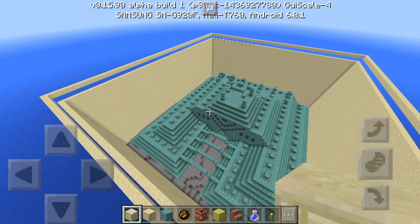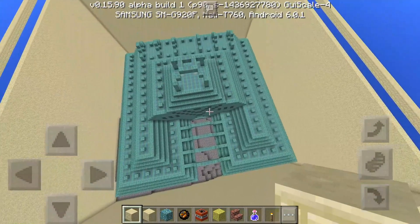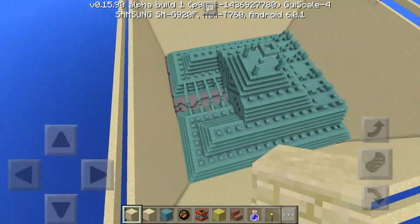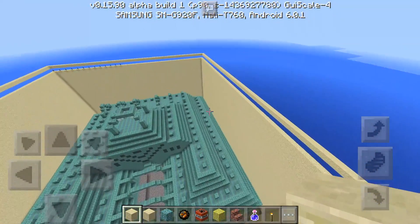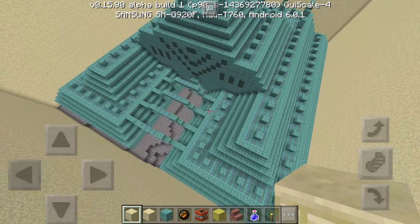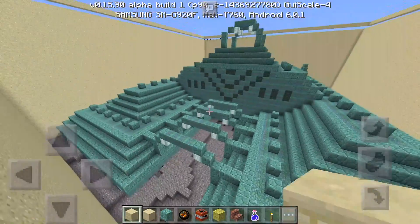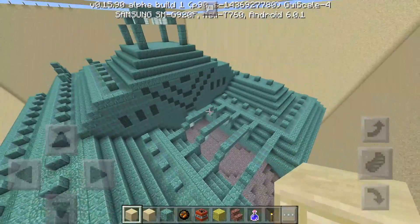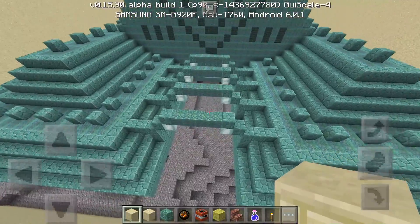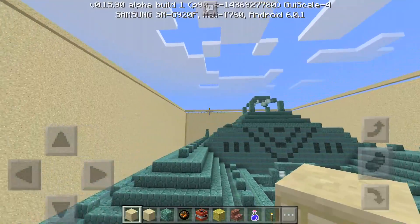Today I have a pretty cool video for you — it's a map showcase of an ocean monument. I did a video showcasing this seed before, but what someone has done is put loads of sand around it so you're actually able to see what the ocean monument looks like. I'll leave a link down below to the map. You need to be on 0.16.0 or higher, so you'll need the beta, otherwise the blocks will probably just say 'update' on them.